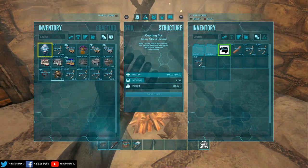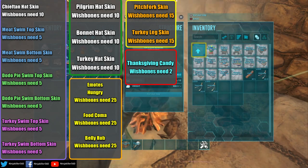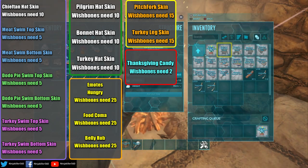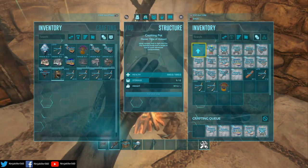In order to obtain these new skins, you'll need to craft them in a cooking pot using the requirements shown on the screen. If the items are not showing, make sure the event is active on your server and place a new cooking pot, and that should fix your issue.